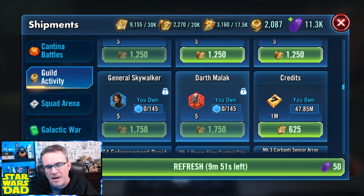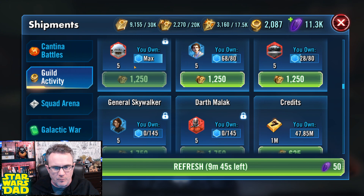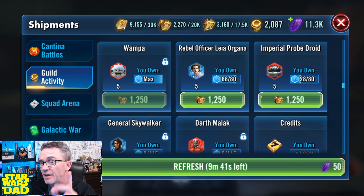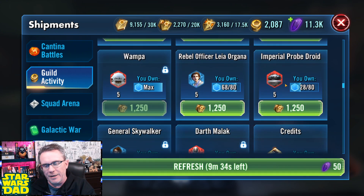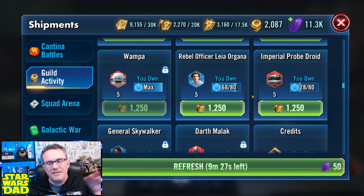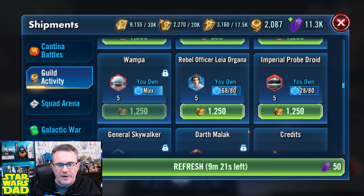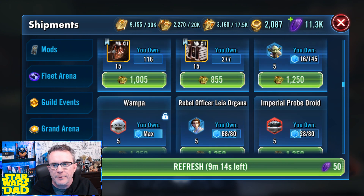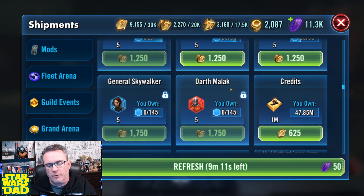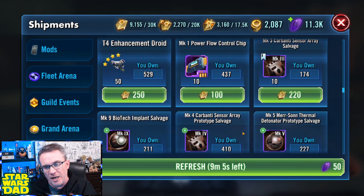Obviously you still can't unlock General Skywalker and Darth Malak until you do the event, and you can't get extra shards — so I can't farm extra shards of Wampa, I have to use it on gear or other characters. But for new players, I think you should farm Wampa, Yoda, Rollo, and Probe Droid. Get them out of the way — Probe Droid is going to be needed for Galactic Legend eventually. These used to only be available in the guild event store and would swap in and out; now they're all just sitting right there for you to grab.